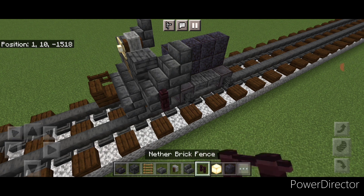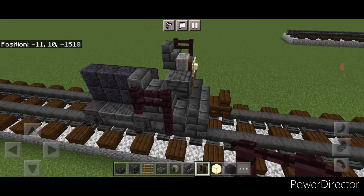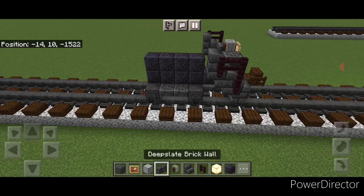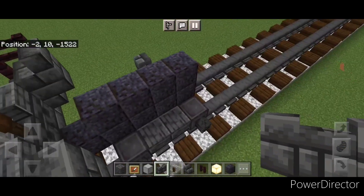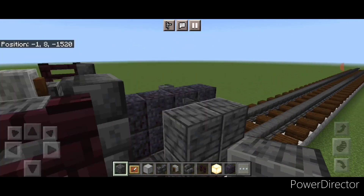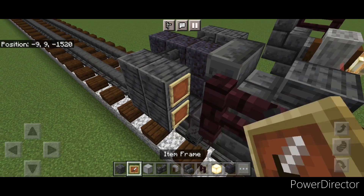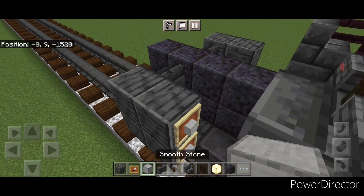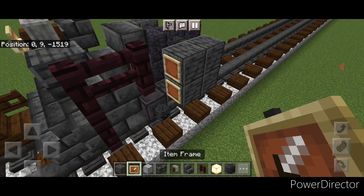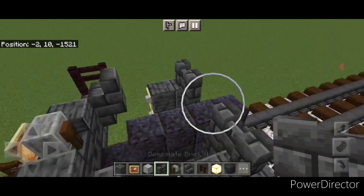Take out another brick fence and come up two right here and back one, same thing on this side — two fences and then back one. Then do the pistons: two deep slate brick walls here and two here. On the side, put a two-by-two of polished deep slate, same thing on the other side. On the front of each piston, two item frames with smooth stone blocks. Come on top and put two deep slate brick walls on each side, leaving the middle open.